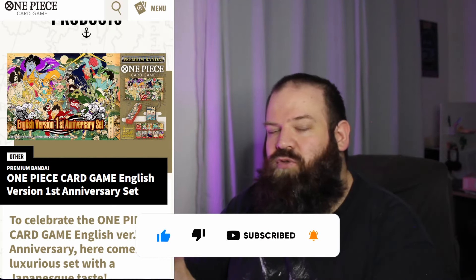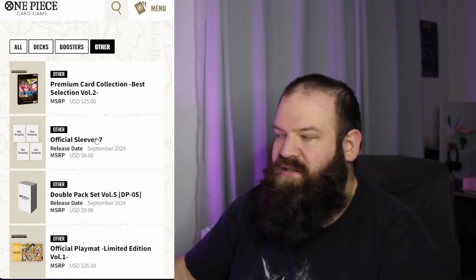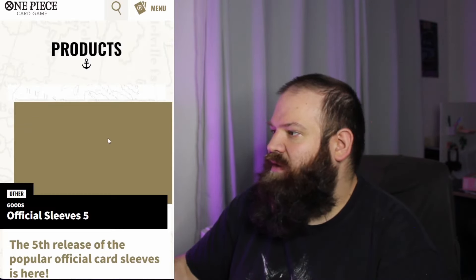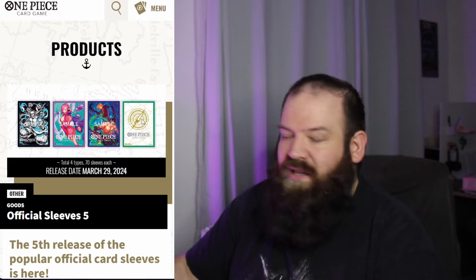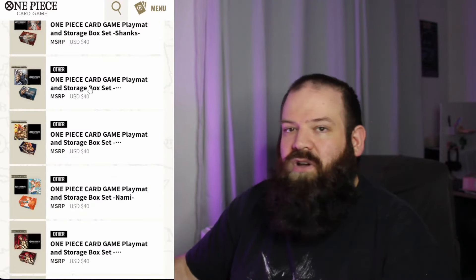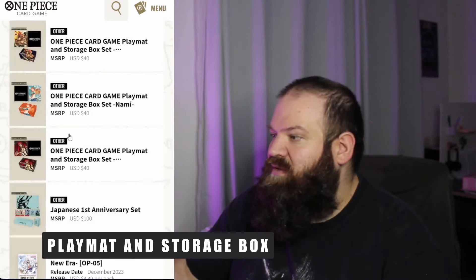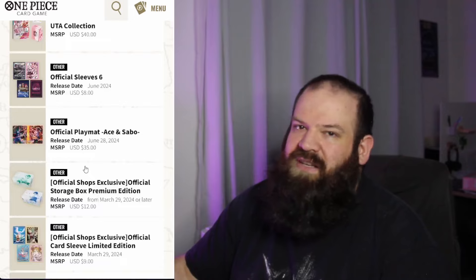Aside from those products where you get cards with what you're buying — even if they are reprints — we have a bunch of other stuff, mainly sleeves, because for each set they release official sleeves. They usually come in sets of four and usually have a variation of the One Piece classical logo on the back. For example, official sleeves for OP05 and 06 had NL and the OP06 design. You're also going to get a ton of products which are basically just a playmat with a cardboard box for storage. Feel free to purchase those if you want, but I'm not a big fan, so I'm not really paying attention to those.